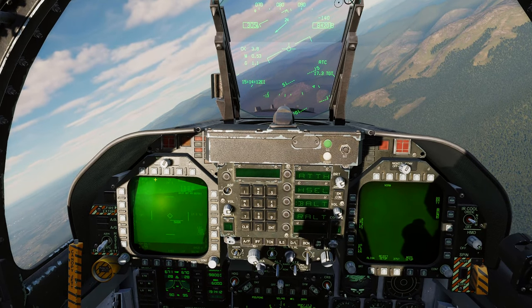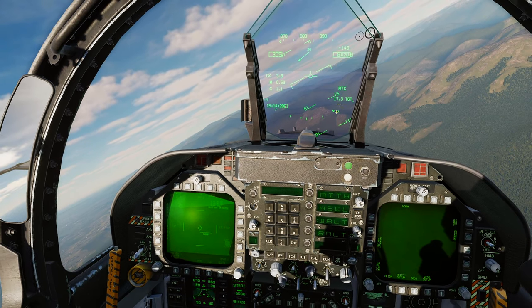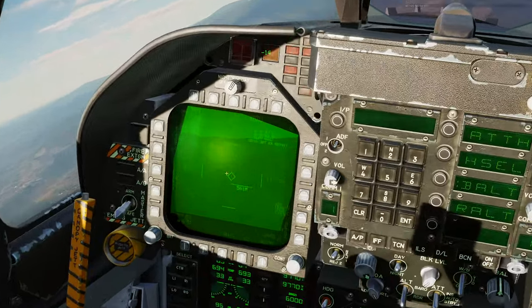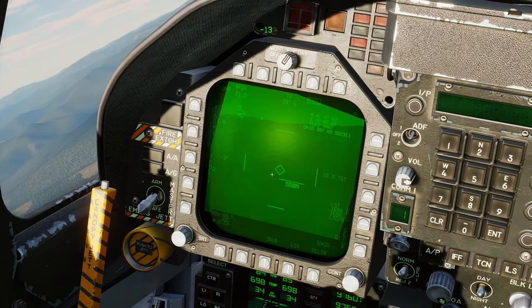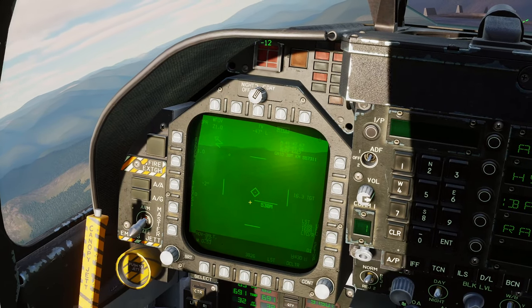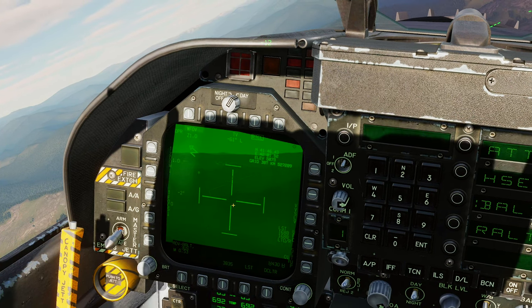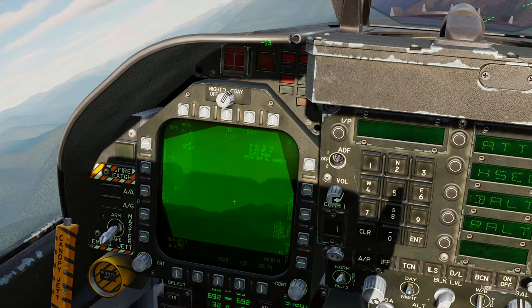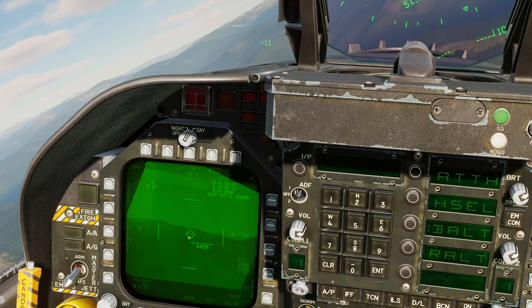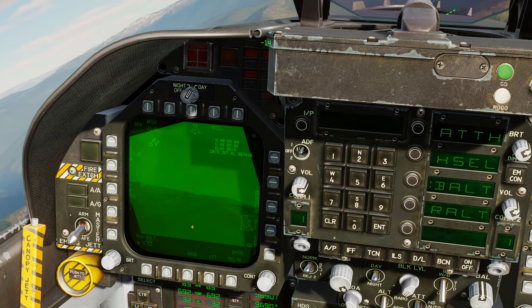To designate with velocity vector slave, just put it in VVSLV mode and press TDC depress. When you're done with a target, press nose wheel steering/undesignate once to enter snowplow mode - the camera unlocks. From there press velocity vector slave again, or double-tap nose wheel steering/undesignate to instantly return to velocity vector slave. Double tap it and boom - it resets.